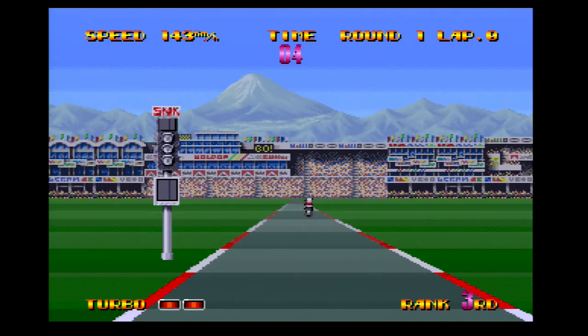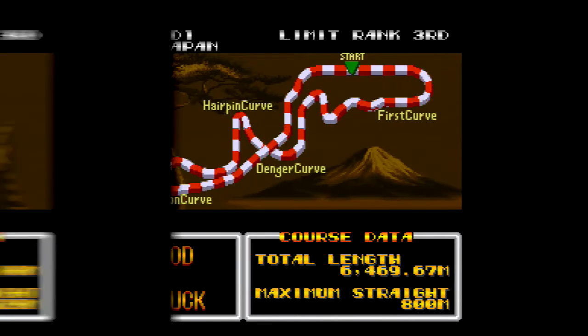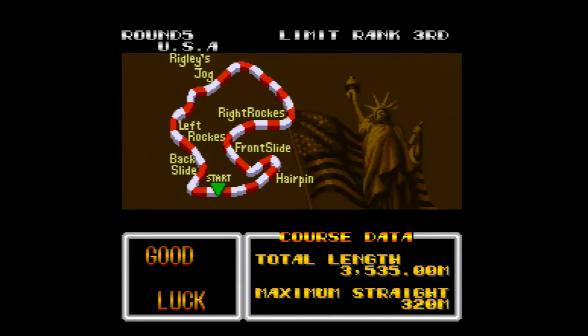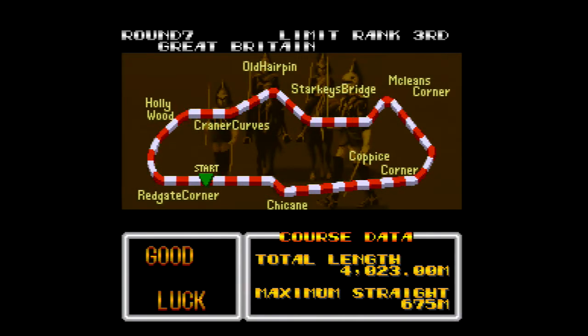If you look closely, each of the tracks is based on a real life circuit, and tracks like Suzuka in Japan, Laguna Seca in America, and Donington Park in Great Britain should be immediately recognizable.